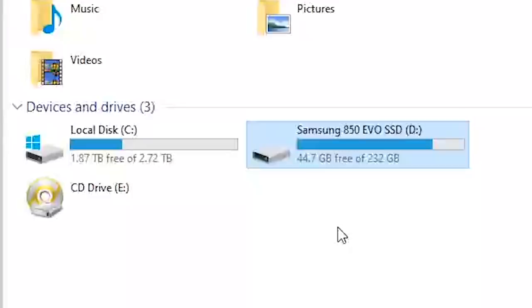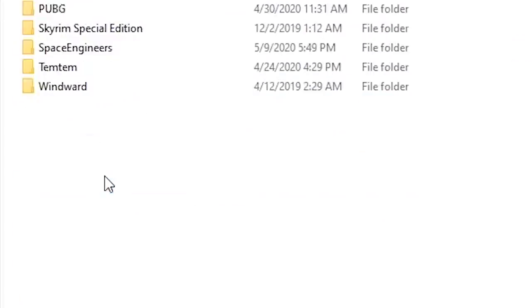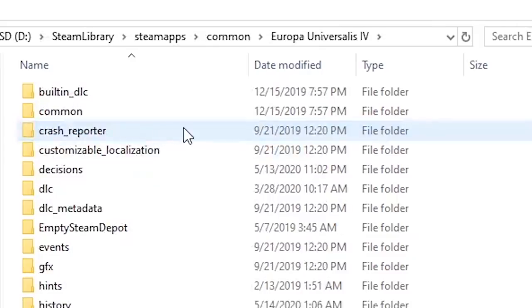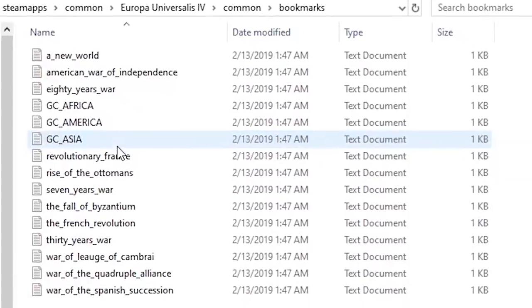The first step is to navigate to wherever your Steam apps are saved. Mine are saved on my SSD, and the thing about SSDs is that they help your computer load things pretty darn quickly. So if you have one also, this exploit may be a bit tricky just because of the timing issue. Navigate to your Steam library, Steam apps, Common, EU4, Common again, and then to bookmarks. Here you will see all of the names of the different bookmarks that are typically on the left side of the single player menu when you're in the game.